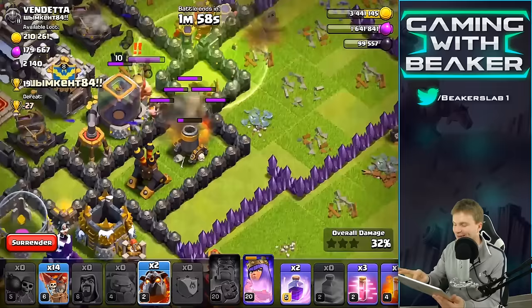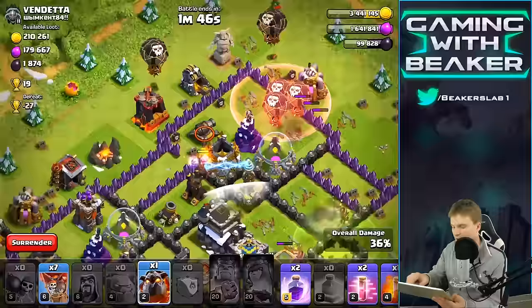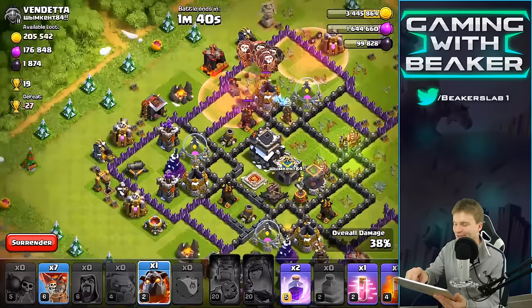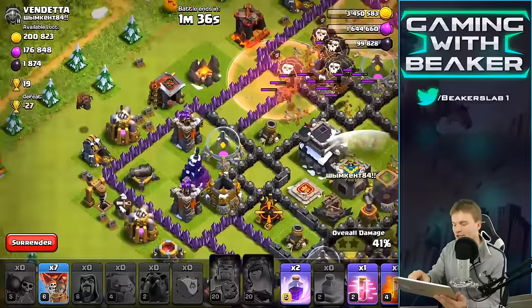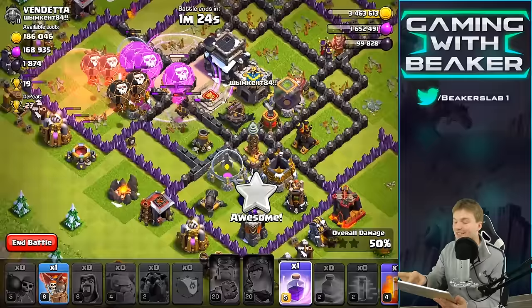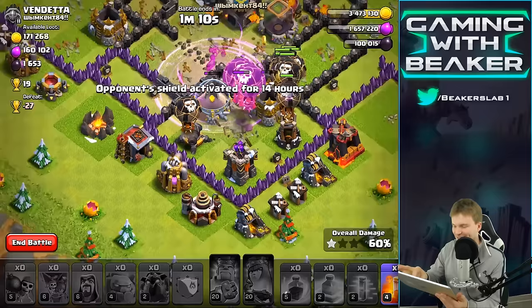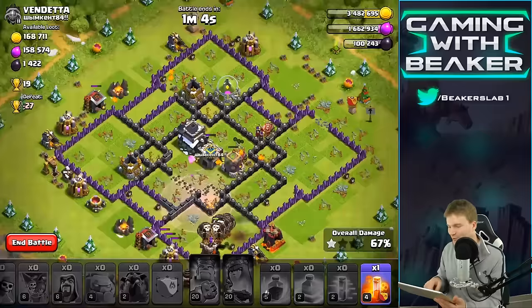It would be cool if we could take out this other Air Defense — yeah, that doesn't seem to be happening. So let's drop in some more troops in the form of Balloons. Should we drop another Lava Hound? We're going to drop it right there, and drop some more on the corners. This is a tip that really helped me when I was learning air attacks: you want to drop most of your Balloons on the corners. It's an oversimplified way to look at it, but if you drop almost all your troops spread out from the corners — not in one spot — you're going to do pretty good. We're so good, dude.